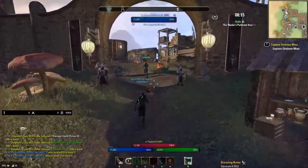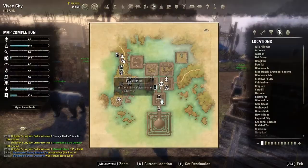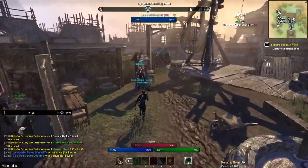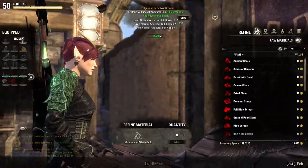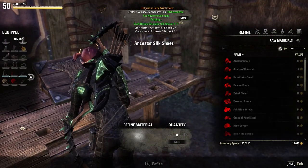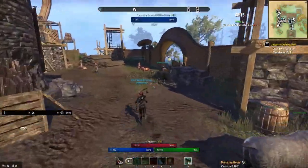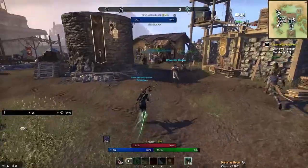This is probably the second best place to do writs. We're in Vivec City in Vvardenfell. The benefit of this place is if you don't have your own banker, there is a bank that's pretty much on the route, so you don't have to worry about having your own banker. The guild traders aren't too bad, but they're a little bit out of the way — they're just sort of down here.